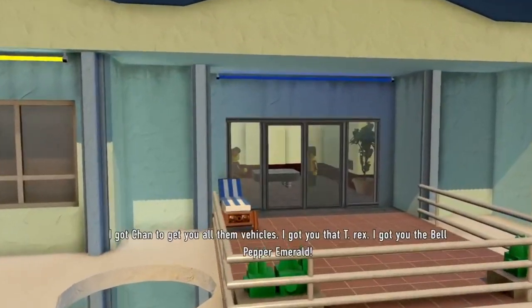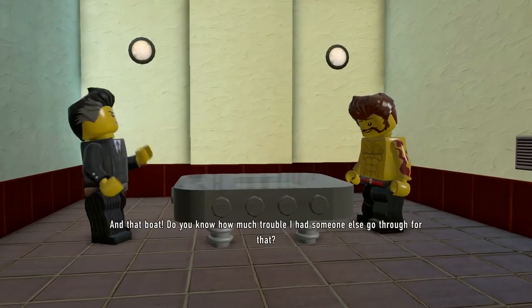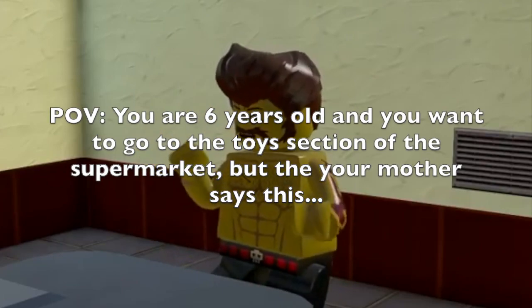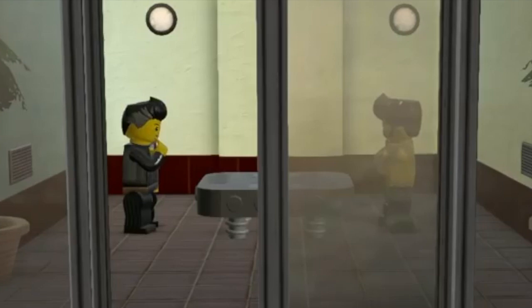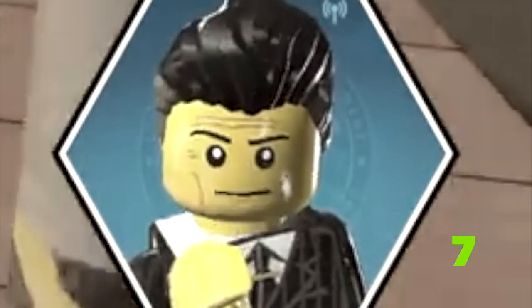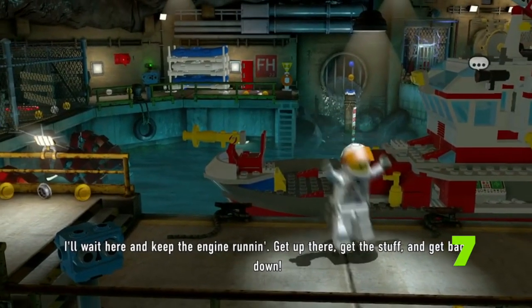I got Chan to get you all them vehicles. I got you that T-Rex. I got you the bell pepper emerald and that boat. But what's the problem here? Do you know how much trouble I had someone else go through for that? Yeah, that's me. I've still got more stuff on my shopping list, Vinny — you ain't even been paid for the other stuff. Just get the stuff, Vinny. Bro, come on — there's no way we're gonna have to do more. Nobody gets away with treating the Papillattos like this. We're gonna do a job just for us. Get up there, get this stuff and get back down.